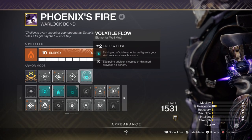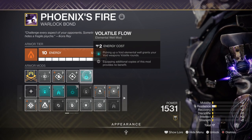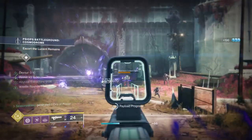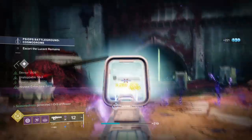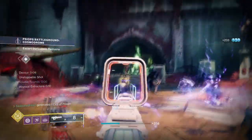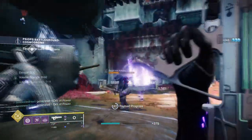Volatile Rounds on Graviton Lance is a thing of beauty. With how this build is designed, you'll never have to worry about when you'll get your next ability energy back, as you can easily cover that with this setup. In many cases you can keep certain stats as low as possible, since your abilities and exotic cover that.